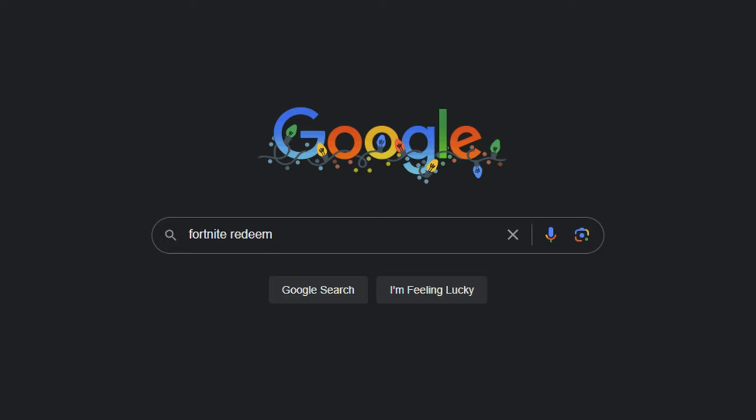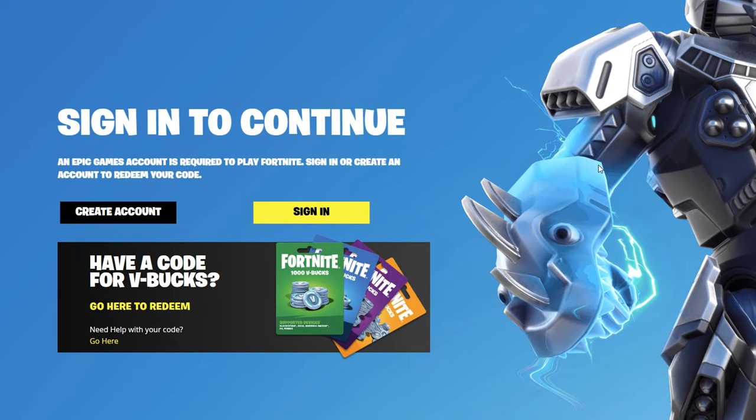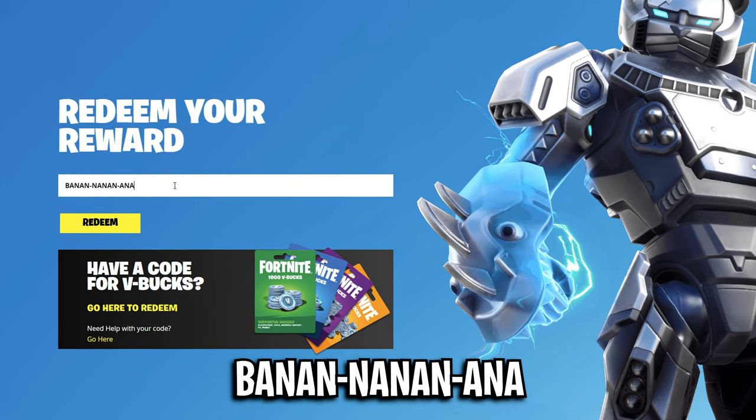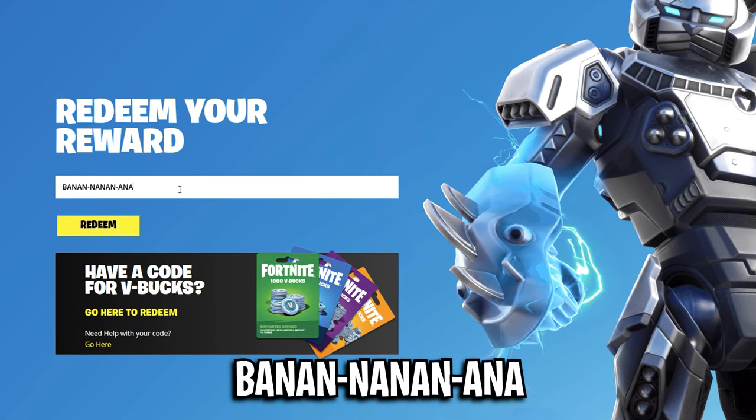All you have to do is go over to Google and type in Fortnite Redeem, then click on the Epic Games website. That's where you can sign in to your Epic Games account and put in this code on screen right now — it's BANANA NARNA, spelled exactly like this, so you can actually copy it in the description of this video.